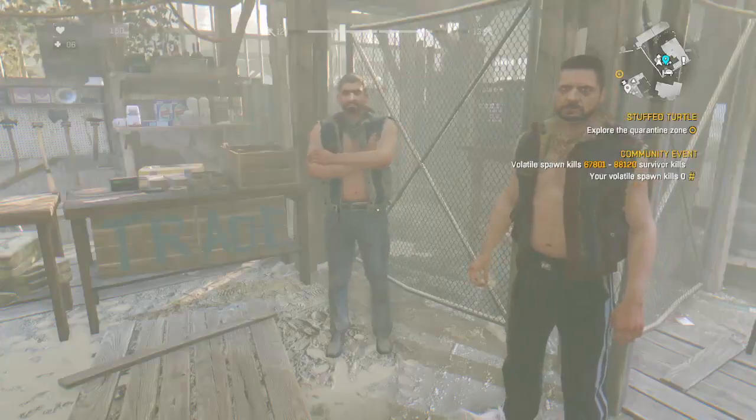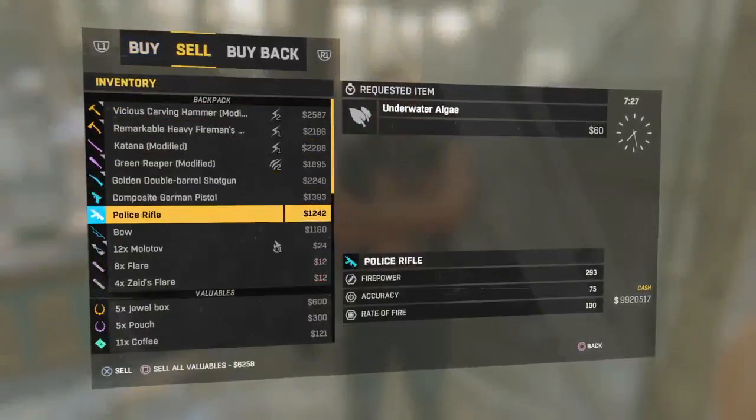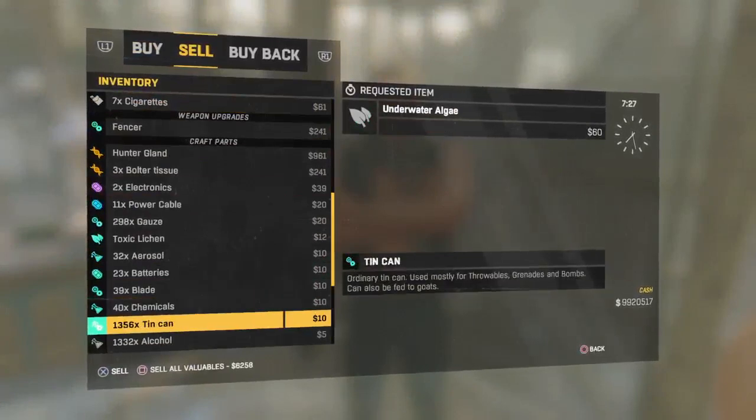Once you've got your bolted tissue, all you want to do is come over to a trader. Click on him, go to the sell section, and find the item that you have the most of — for me that's the tin cans. Now you want to do a duplication glitch. There'll be a card on screen — just click on that and watch the video on how to do the duplication glitch.